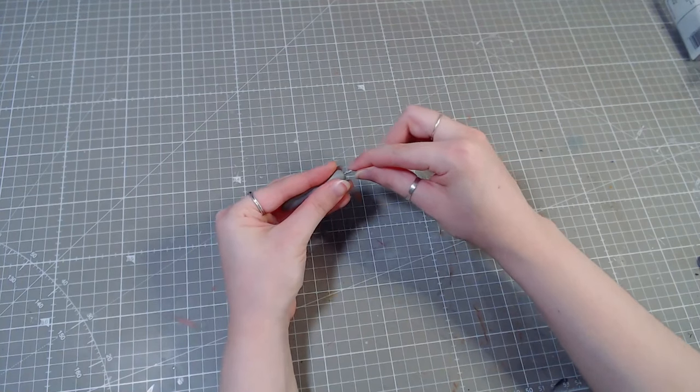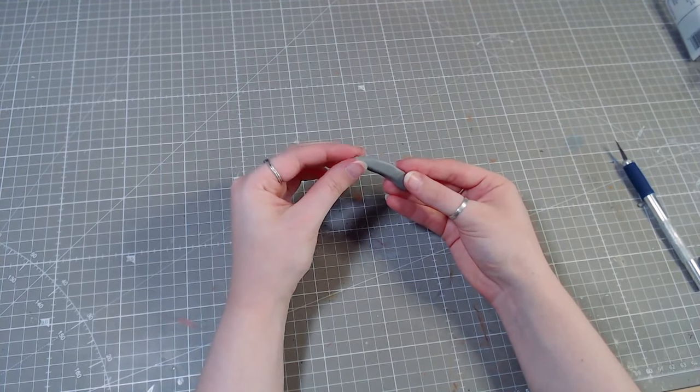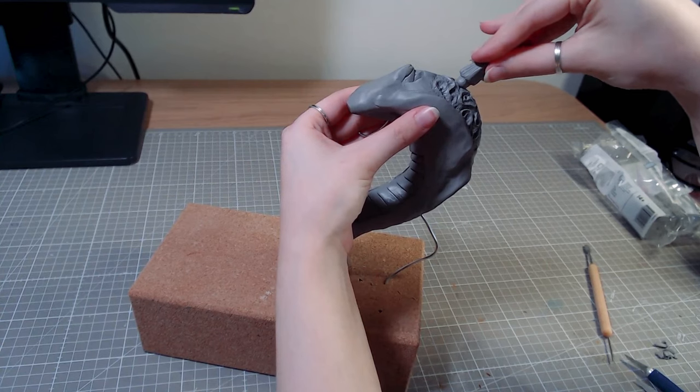He also has spikes on his back. I added clay on a wire for strength and shaped it into a spike, adding some texture as well. I made three of those and then added them to his back.